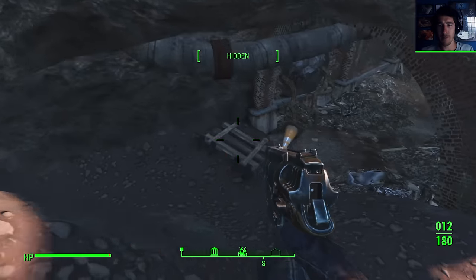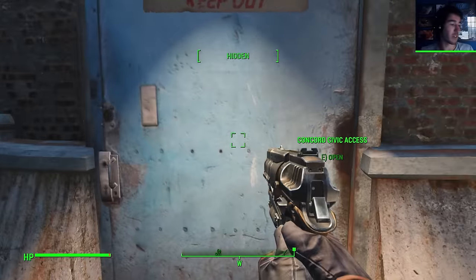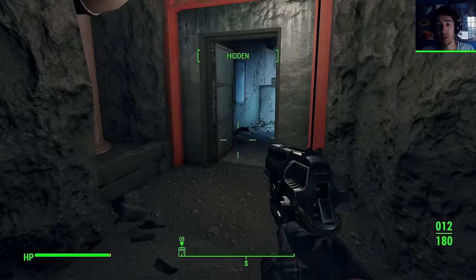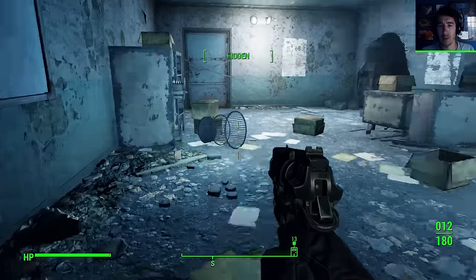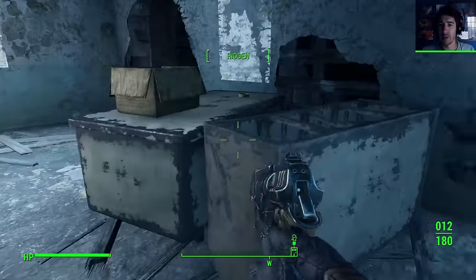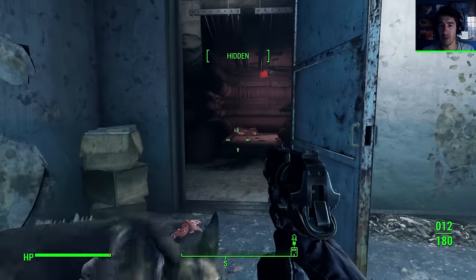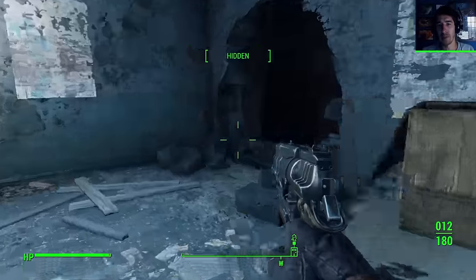This place is the sewers basically. I really should be thinking about a silencer - that'll reduce the damage though, so I don't know. Concord Civic Access. I'm trying my best to loot real quick guys. There are going to be enemies down here - I'm hearing bugs already. Cigarettes. Combination wrench. There better not be too much down here because I can't handle too much.